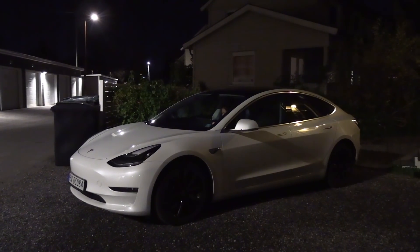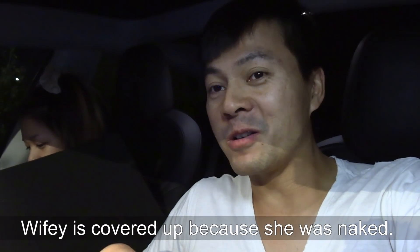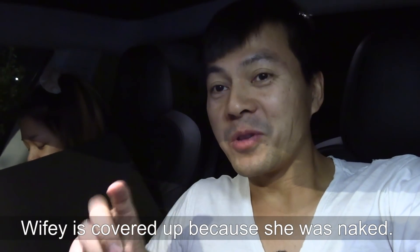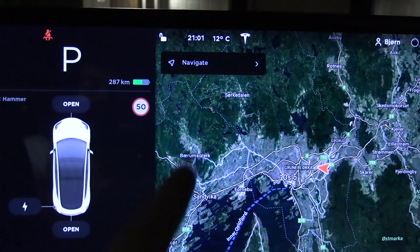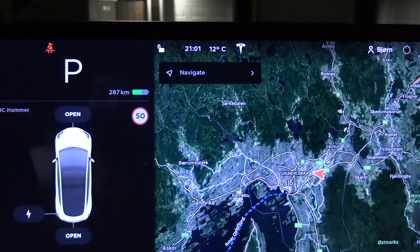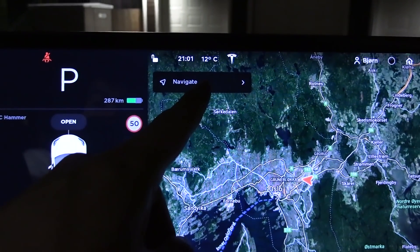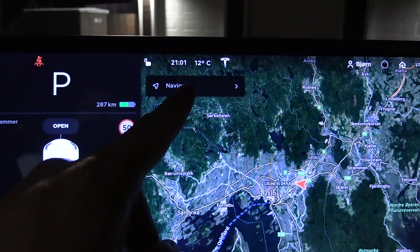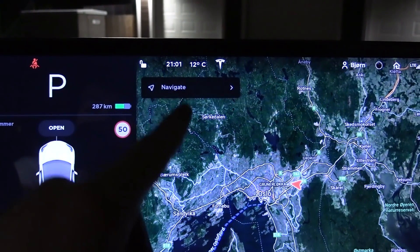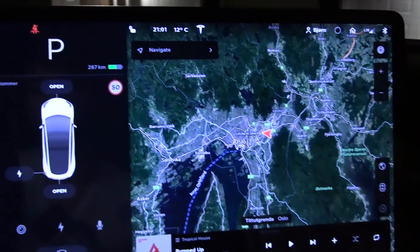We are now in the MC Hammer — from time to time I play games with my wife in the car, and we're going to do that today. I want to measure how much energy it consumes while playing. The time is 9 o'clock and we have 287 kilometers of range. This reading isn't perfectly calibrated since it's been parked in the garage, so it's probably only one to two degrees Celsius inside. It's quite cold outside. Right — 9 o'clock, 287km. Let's start the game.